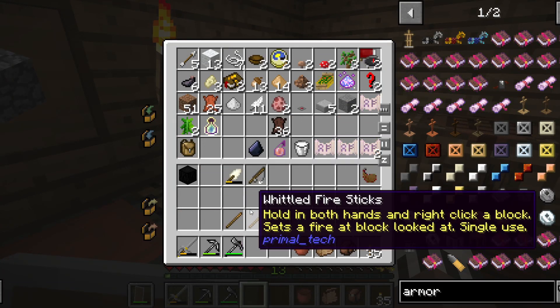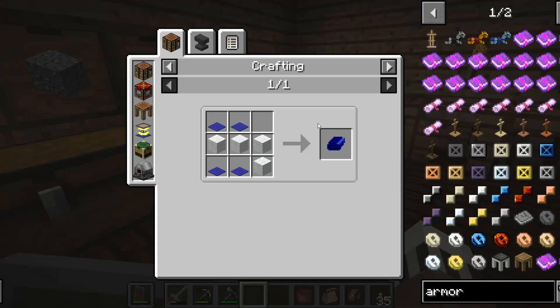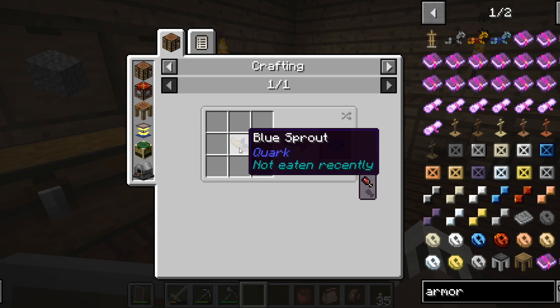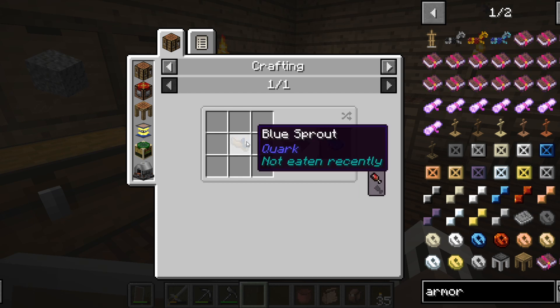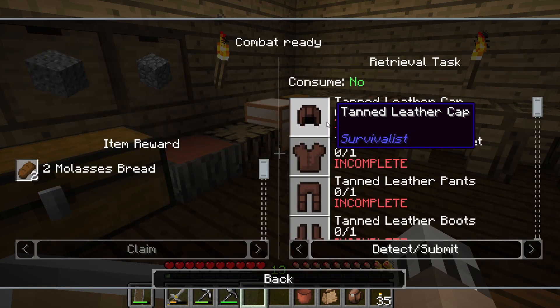Next up will be the sleeping bag. To get the sleeping bag you need blue carpet. You may be asking, how do I get blue dye? In order to get blue wool you need blue dye — you can use lapis or this other blue dye. To get that blue dye, if you find a mine you'll find roots with a little blue circle in them. Mine it and it'll give you a blue sprout which you can turn into the blue dye.